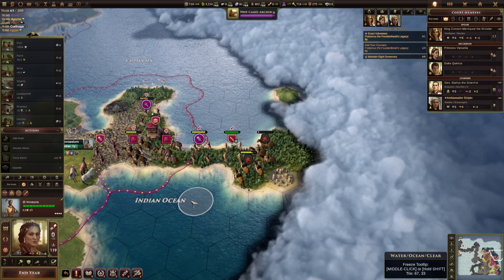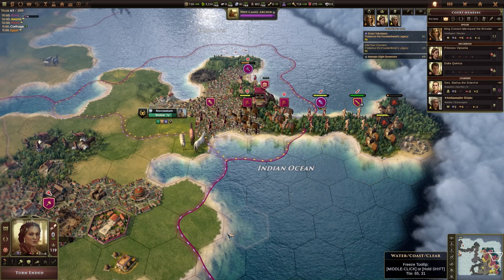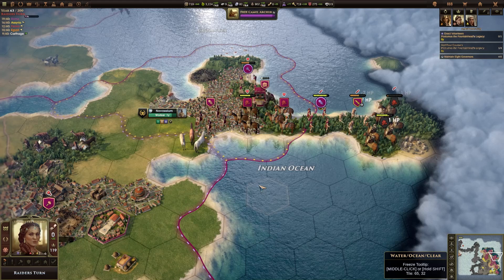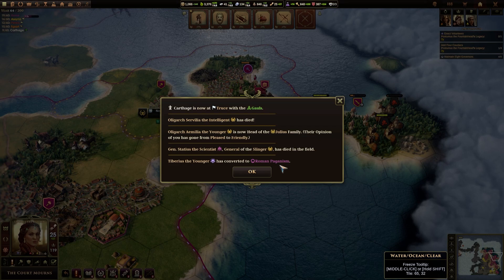They've probably got a site there which we'll need to try and clear out. At the end of the last video I ended the turn, so I'm just going to end the turn there. We'll be dealing with these units first. Now that I've got a warrior up front we should be a little bit more hardy. Then what I want to try and do is start building up an army and moving my units to the correct cities so we can get the benefits of discontent reduction from walls.